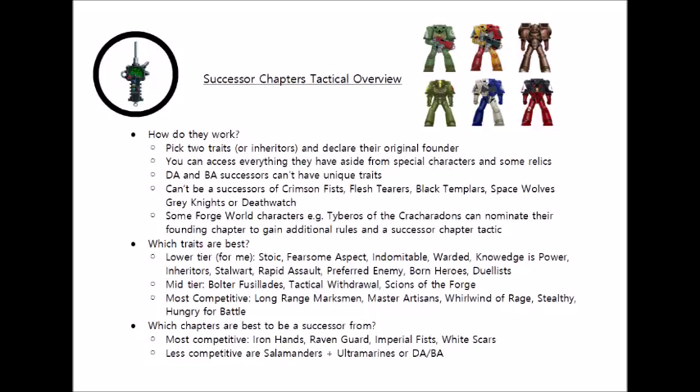Just to clarify, you can only be a successor chapter from some Space Marine chapters and not others. You can be successors of the Standard Six from the main rulebook: the Ultramarines, White Scars, Raven Guard, Iron Hands, Salamanders, and Imperial Fists. You cannot, however, be a successor chapter of either the Crimson Fists or the Black Templars, despite these two being listed alongside the aforementioned chapters most of the time in the main rules.